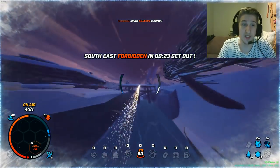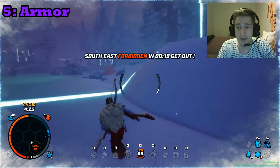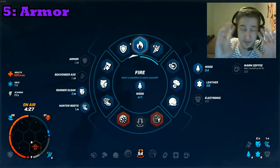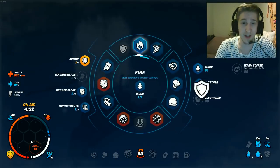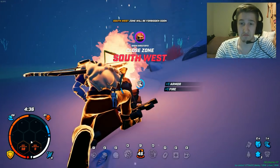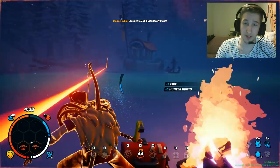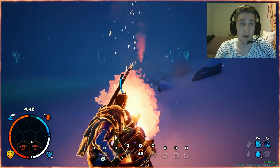The fifth tip: try to always have armor. The armor is the best thing in the game — you should never run without it. It blocks the first damage you take, so it's pretty cool.